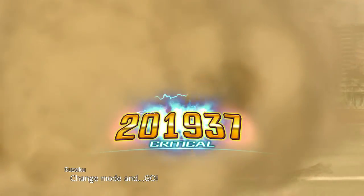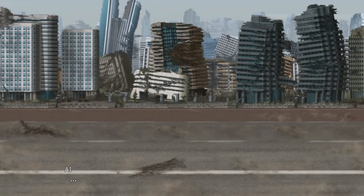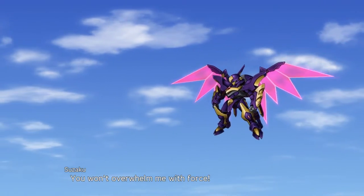Attacks include Energy Wings, Varus Full Burst Mode, MVS, Super Varus, and MVS Dual Swords. The unit comes equipped with the Blaze Luminous, a barrier reducing all damage by 1,500, along with a shield taking only 40% when defending.